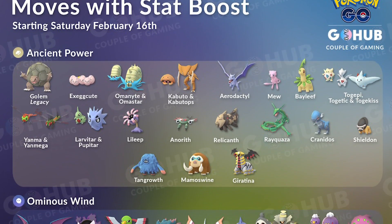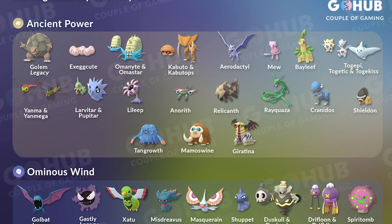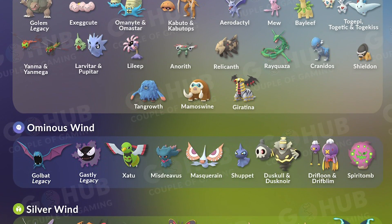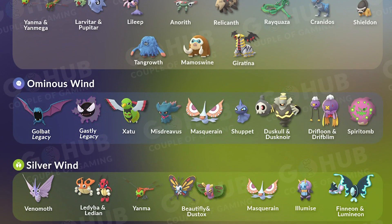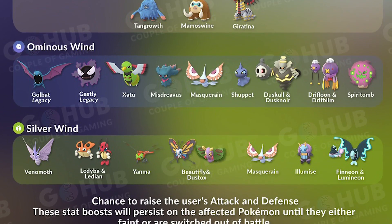Here is a quick little infographic from Couple of Gaming — do check out their Twitter and Instagram linked in the description. They are on top of all the updates with great images and information, this one being which Pokemon can actually learn Ancient Power, Ominous Wind, and Silver Wind, just to keep in the back of your mind for upcoming PvP challenges or Pokemon that you might want to hang on to or prepare for your own PvP tournaments.